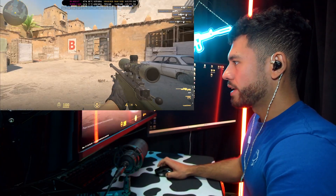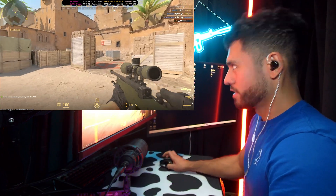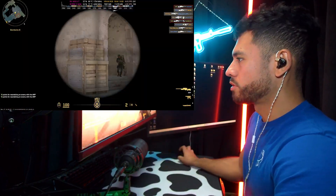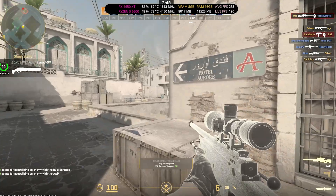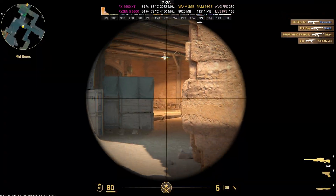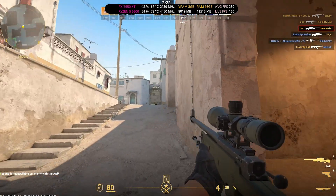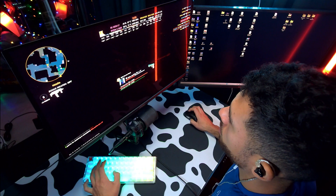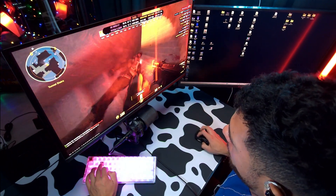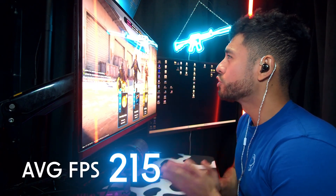Counter-Strike 2, medium to high settings. High refresh rate 1080p gaming on a 240 Hz monitor — you're good. The average FPS is at 242, above 240, and I just got that no-scope. Let's see, this is a highly populated area. Last kill of the game. Final average FPS for Counter-Strike 2: 215.